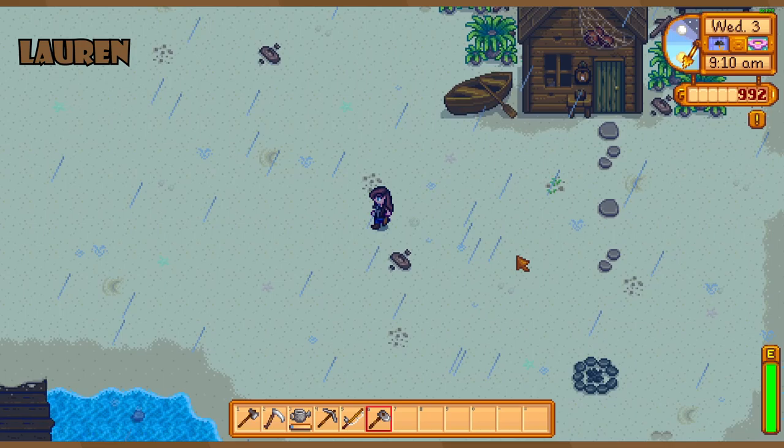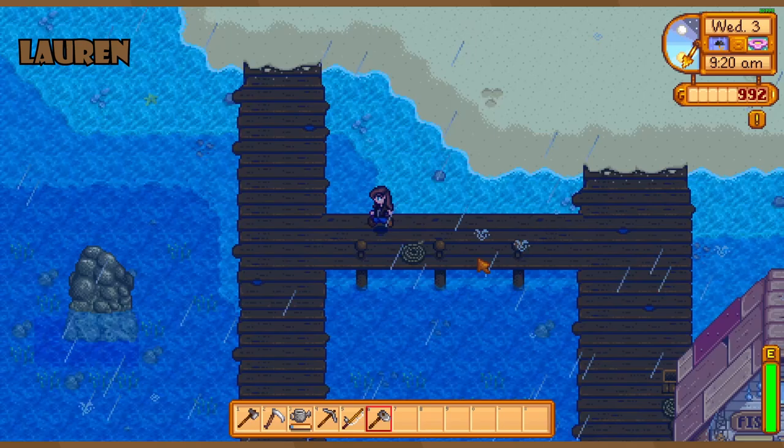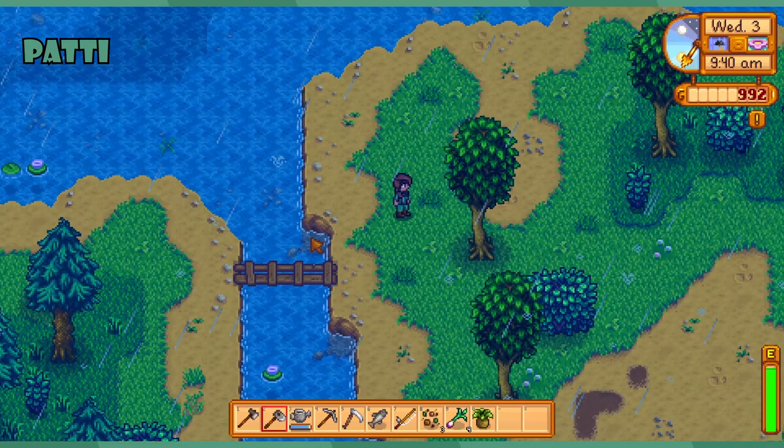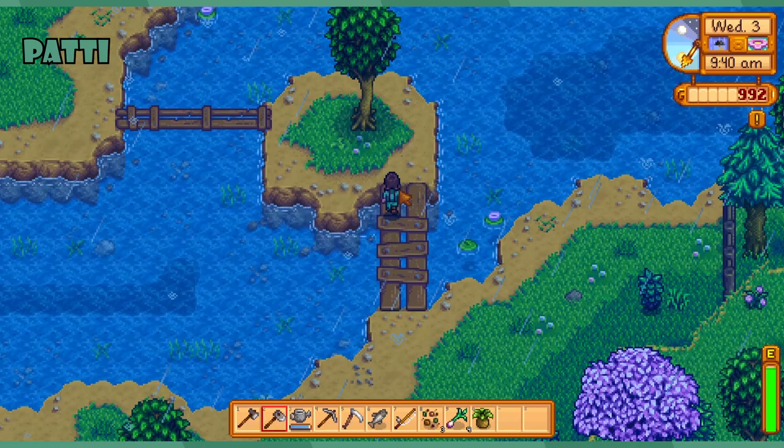Looking at the barn — not obviously our immediate goal but I'm just checking — we're gonna need 6,000 gold. We definitely need to upgrade the backpacks first. Backpack is 100% number one priority. After that, the silo is only 100 gold and would be a good forward advancement.